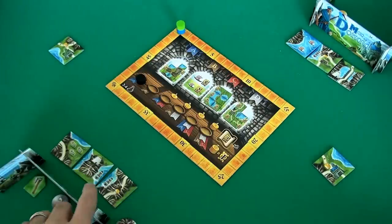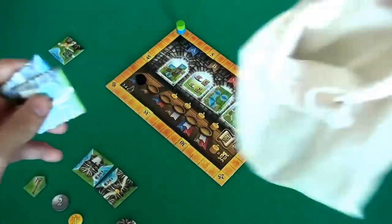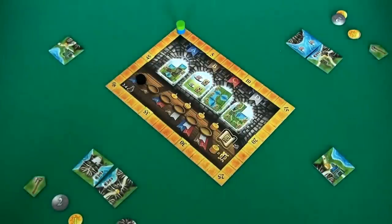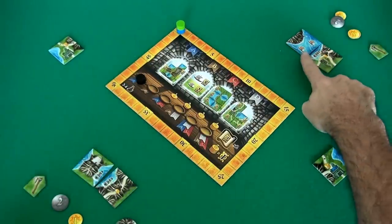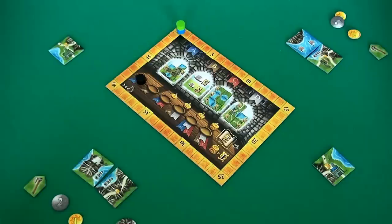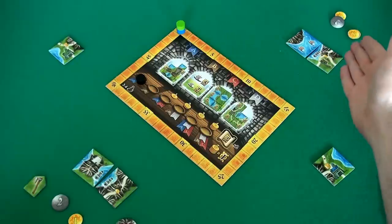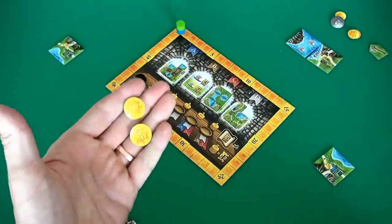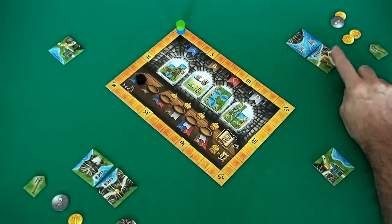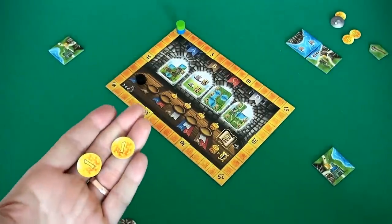Jen has made her decisions, I've made my decisions. The point of no return has been reached — everybody reveals. Right off the bat, this field of sheep has been axed, as has this old bridge. Those tiles go back in the sack. Now begins the buying. I've got 2 bucks left over. I can see Jen valued this double sailboat tile at 3 bucks — I can't afford it. Jen has priced me out. Clearly she wants that for herself, because she knows next round it's going to be worth a lot of points.